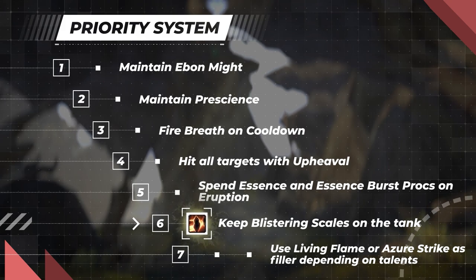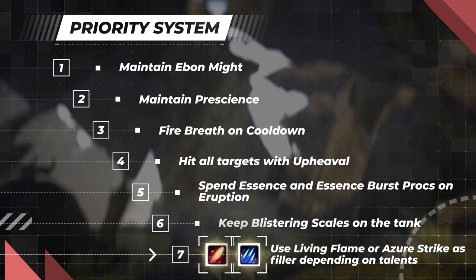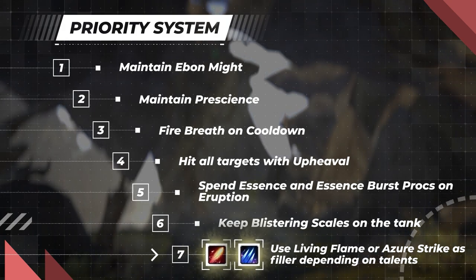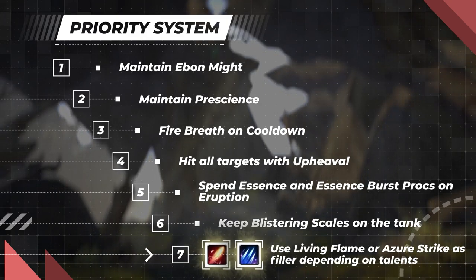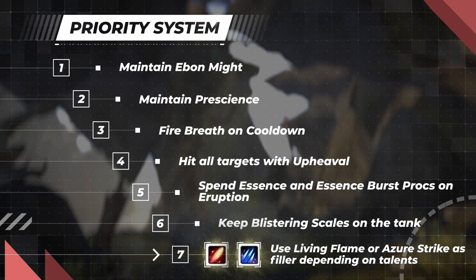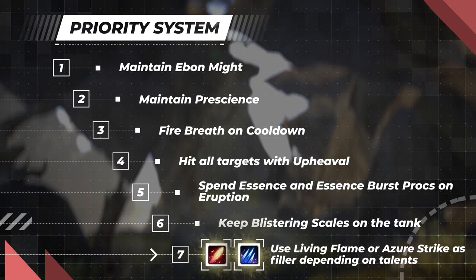Blistering Scales provides additional damage and enhances the tank's survivability. Finally, use Living Flame or Azure Strike as your filler depending on your talent choices. If you have the talent Pupil of Alexstrasza, use Living Flame as a filler ability. Otherwise, if you have the Echoing Strike talent, fill with Azure Strike to increase the chances of triggering essence burst procs, which can be used for free Eruptions. By following this priority system, you can maximize your damage output as an Augmentation Evoker — remember to adapt based on talent choices and specific dungeon demands.